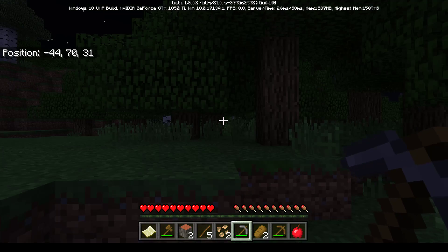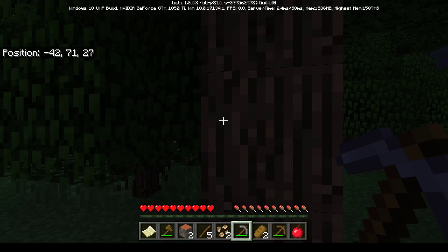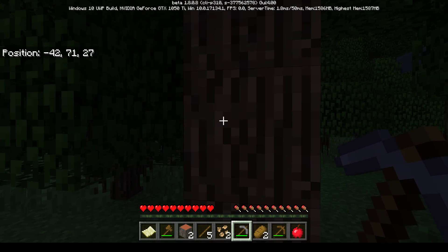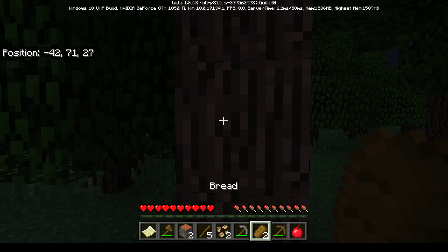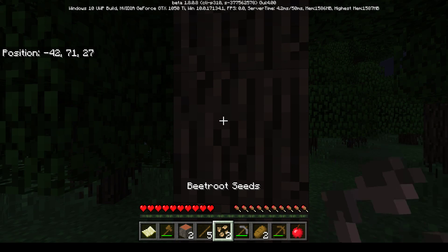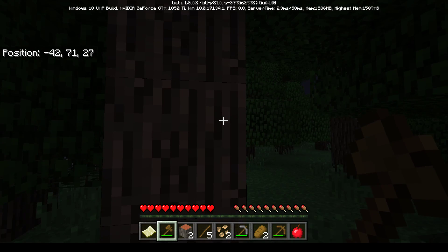Mom finds a tree and gets out her axe. There's some confusion - she has a pickaxe, not an axe. The kids correct her: 'it's in the name - axe.' She jokes 'stop being picky.' She gets the wooden axe and starts holding left-click to mine the wood blocks.